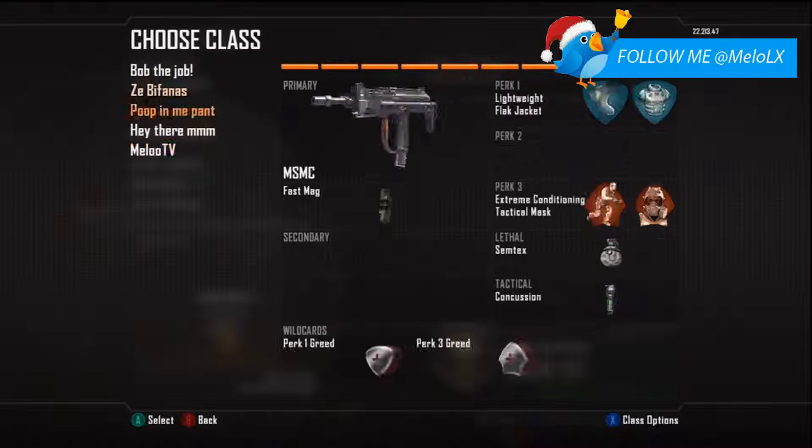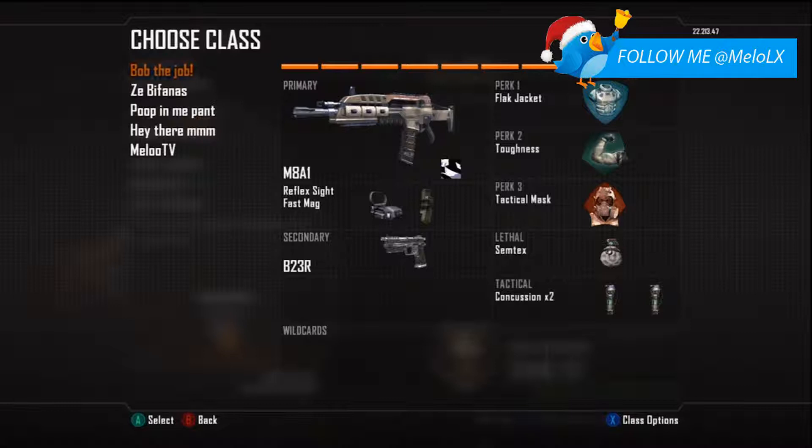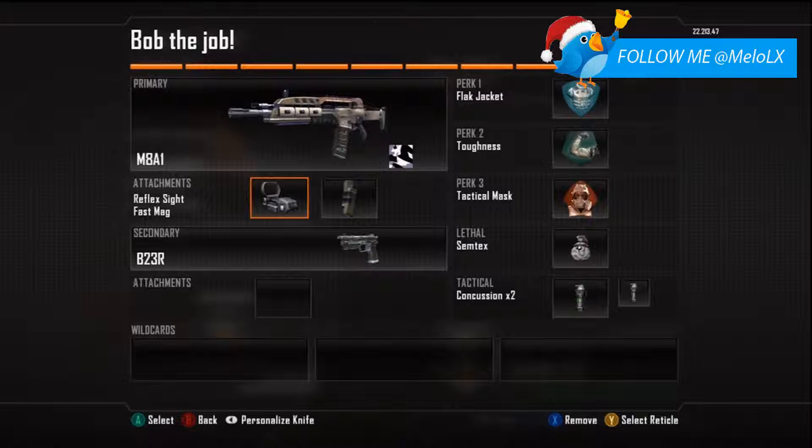Here are my classes — I'll move through them quickly and then look into each one in detail. First we have 'Bob the Job' — this class has the M8A1 with the Siberia camo, and then a reflex sight, or red dot. I prefer to call it a red dot to be honest.